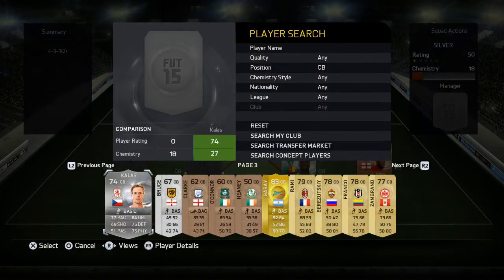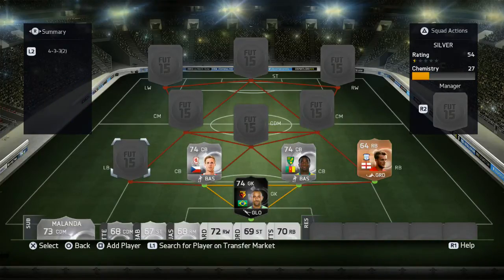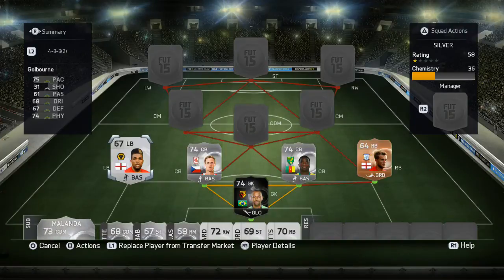So our two centre backs - first we have Basong and next to Basong we have Kalas. These two as a centre back partnership are absolutely fantastic. Both of them have above 70 pace, both have above 75 physical and both have above 75 defending, so a very good centre back partnership indeed. They are probably the best two centre backs in the Championship in FIFA 15.